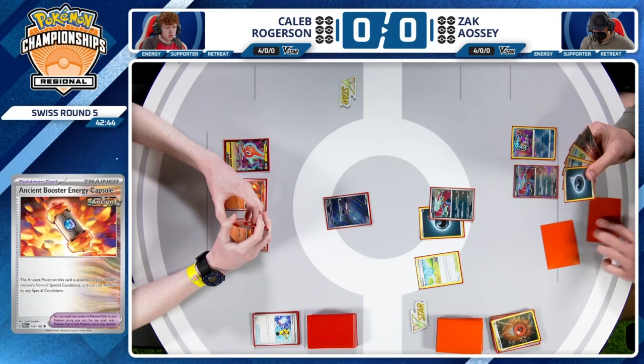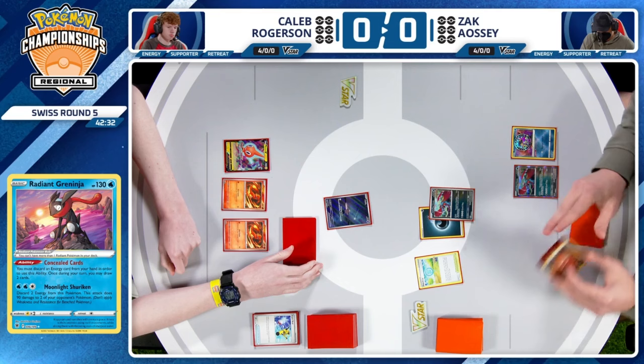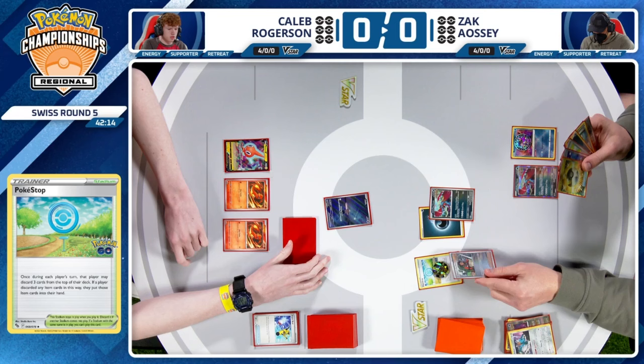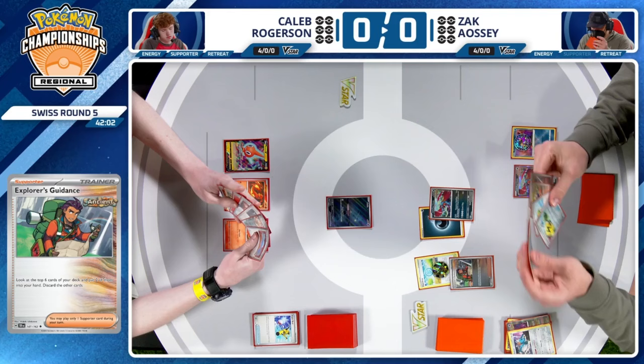Concealed Cards now for Zac, trying to find that powerful supporter. Does have a Boss's Orders — so the option of just attaching and Boss's Orders up one of the Charmander, take the knockout with Vengeance Fletching. If you're doing that, you're not really accelerating a lot of those energies. That was almost scary — the DPL flashed before our eyes, but thankfully it was just three cards. Unfortunately, the Kabaleon being shown right away here. And you know what? I've already thrown away three cards — let's throw away four more.